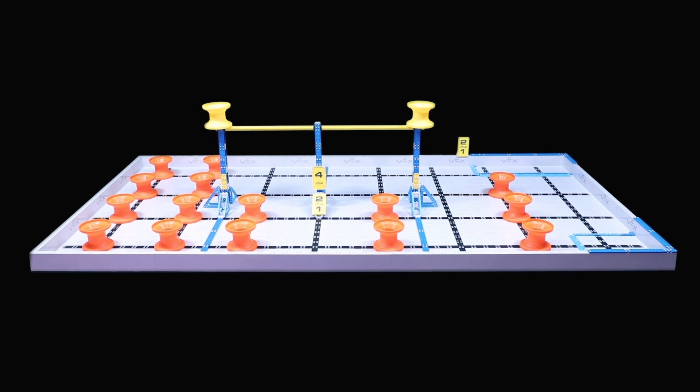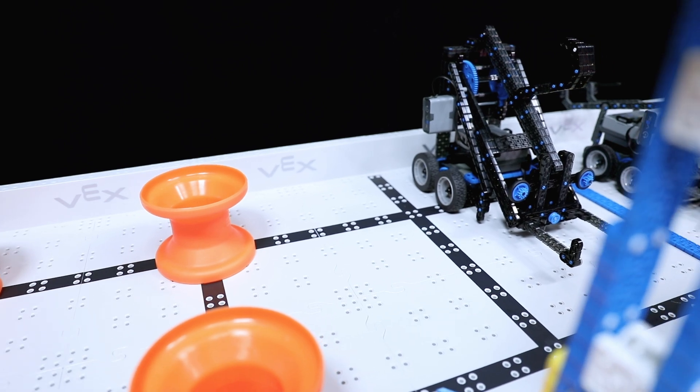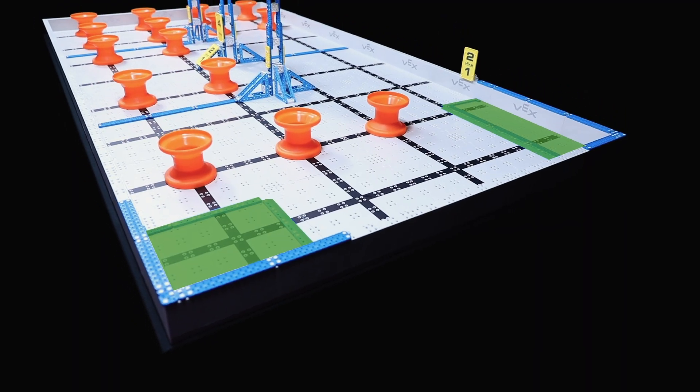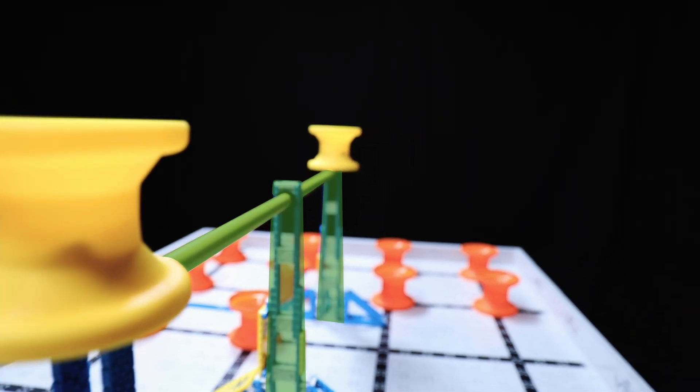VEX IQ Challenge Next Level is played on a 4' x 8' field. Robots and game objects start on the field in predetermined positions. There are two building zones in the corners of the field, and in the middle, there's a large hanging structure.